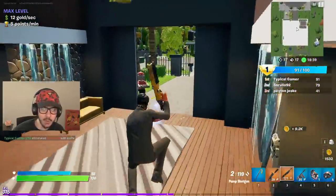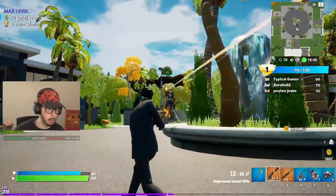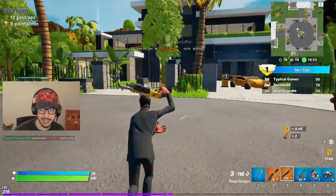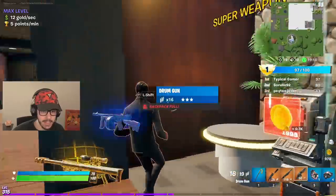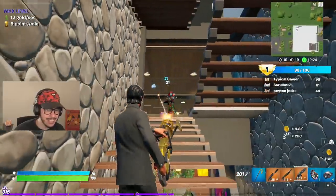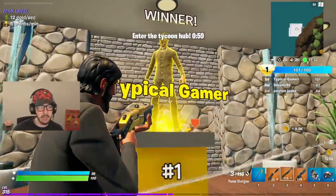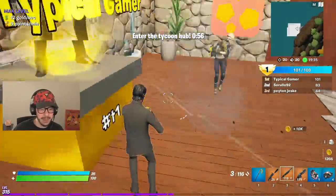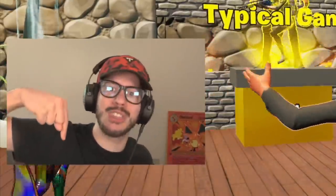We're wiping the floor — 90 points! Putting down more mines. We only need four more points. I can get a mini gun — say hello to my little friend, a gold mini gun! Come on in, the price is right! Game over — winner! Typical Gamer number one! I'm the best millionaire billionaire — deal with it! This game mode is pretty fun, let me know what you think in the comments. Thanks for watching!